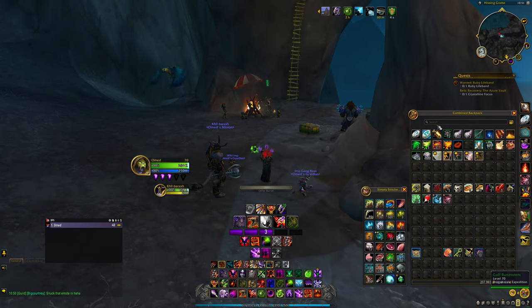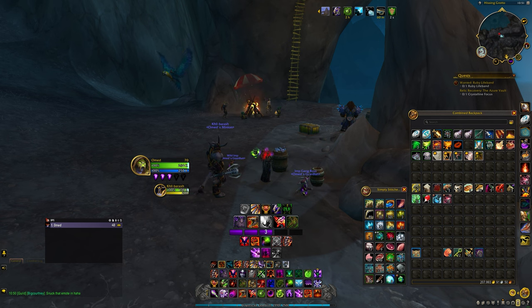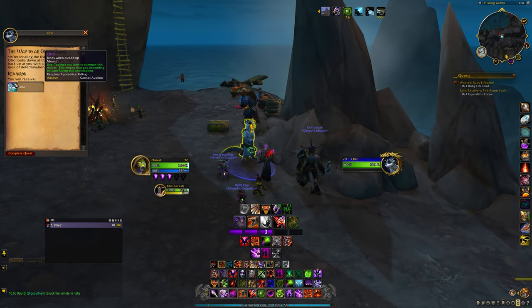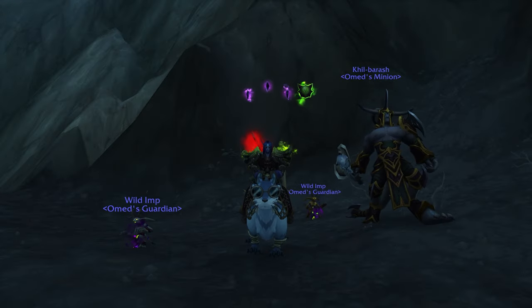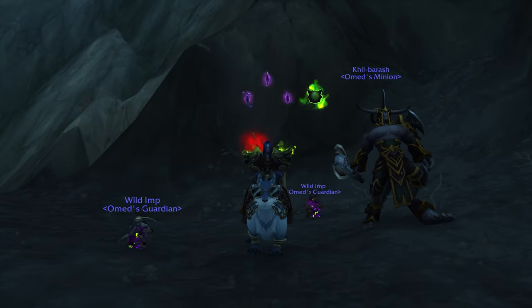Finally, fly back to where you first got the empty barrel, walk to the spot where you first picked it up, click the barrel to place it down, and Otto will appear. Interact with him and complete the quest to receive him as a mount. I hope you enjoyed this video and I will catch you next time — goodbye!